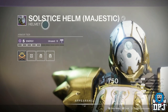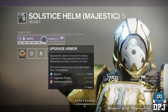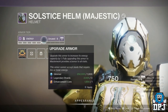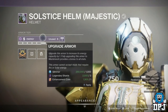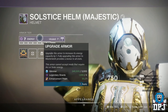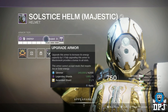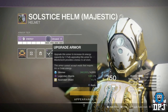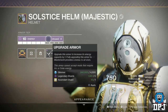Each armor piece will have 3 mod slots and will also drop with a specific burn resilience — i.e. void, solar, or arc. This resilience, or energy as they called it on stream, will be a certain number between 1 and 10. This is something you level up in-game to make said armor masterworked. Leveling up armor pieces will cost glimmer around the earlier levels, then shards and masterwork cores, and then new materials: enhancement prisms and ascendant shards.